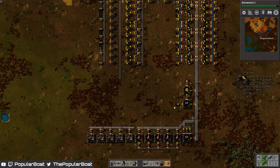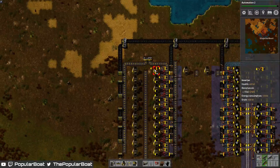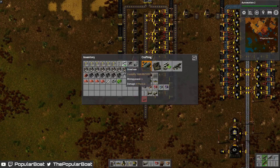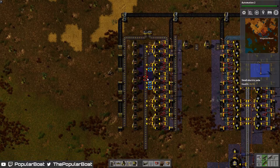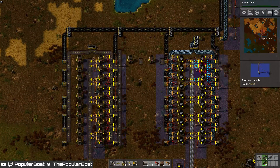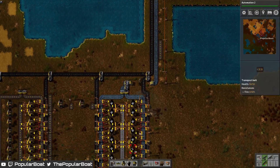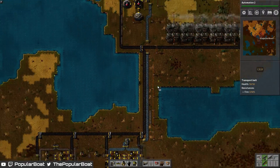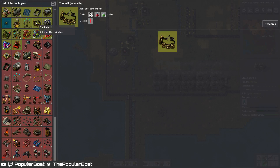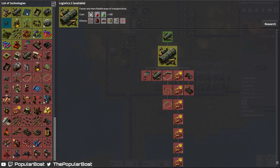Let's grab some of these gears. Get that connected. And now let's get our copper down. Copper's going to be a bit tricky because of how I've spaced stuff, but we will manage. Okay, next science is done. We can't actually get power lines until I have some green science, so that doesn't even matter.